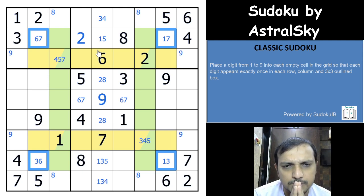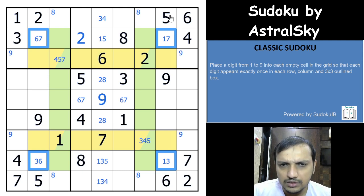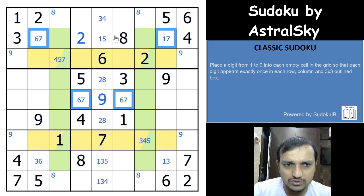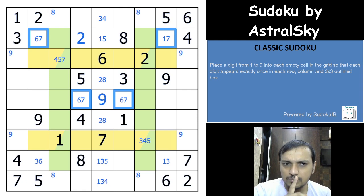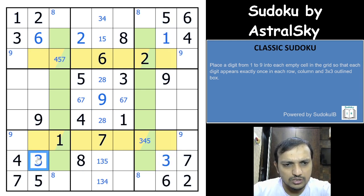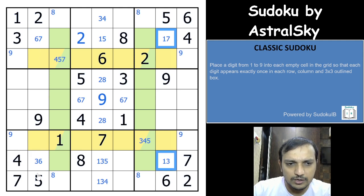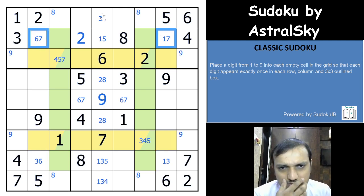Let me verify the XY chain interpretation. 1 would have to be in one of these two cells, 3 in one of these two cells, 6 in one of these two cells, and 7 in one of these two cells. If you don't have 7 in one of these two cells, this would be 6, this would be 1, giving you 3 in both of the remaining cells — excellent XY chain. 3 and 6 would have to be in one of these two cells; if you don't have 6 there, this is 7, this is 3, and both of the others would be 1.